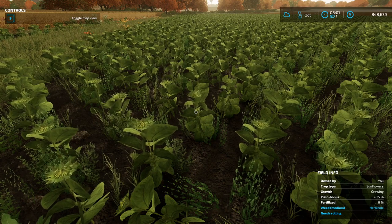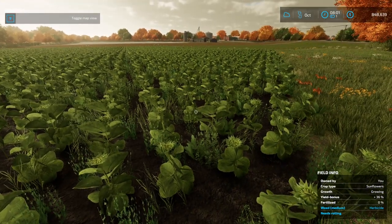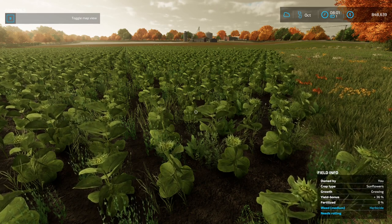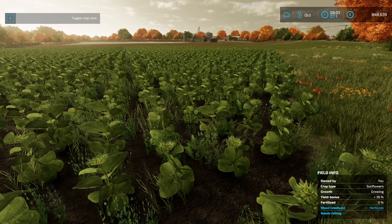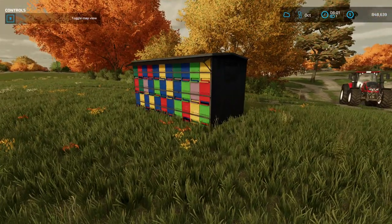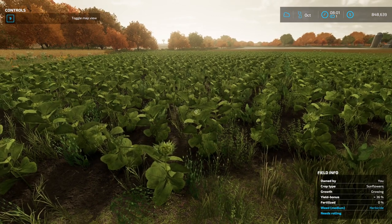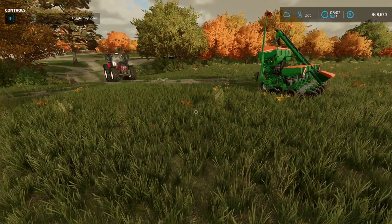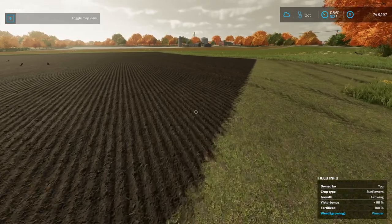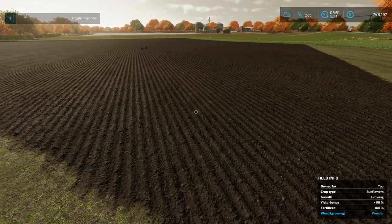I probably need to try this on a properly prepared field for a 98% yield bonus. I'll harvest that field, see how much crop I get, then re-prepare the field to 98% yield bonus, place the beehive, and harvest again to compare the two volumes. The field has been limed, primed, weeded, seeded, rocked and rolled — 98% yield bonus, fertilised to 100%. Better, it's 100%. Let's let it grow.